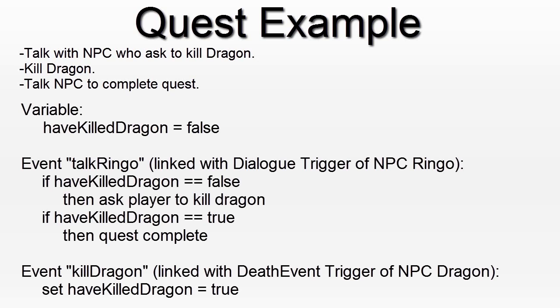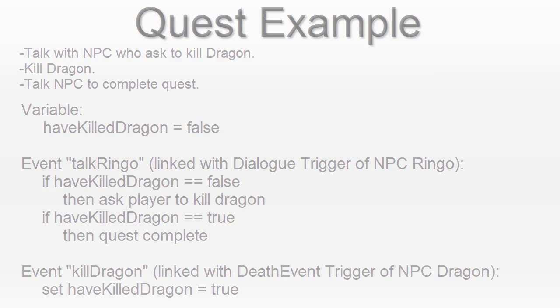When you trigger the Talk Ringo event, if you have not killed the dragon, it will start a dialogue where it asks the player to kill the dragon. And if Have Killed Dragon is true, then it will complete the quest. The second event is Kill Dragon, which is linked with the death event of the dragon — so it's triggered when the dragon dies. What it does is set the Have Killed Dragon variable to true. So if you kill it then talk with Ringo, it will complete the quest.